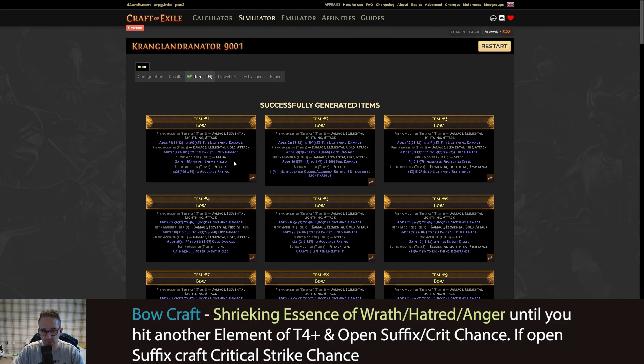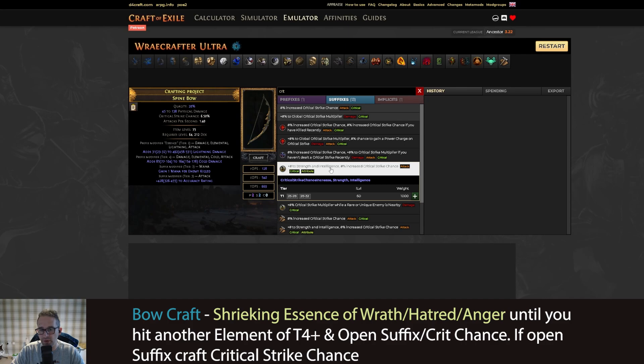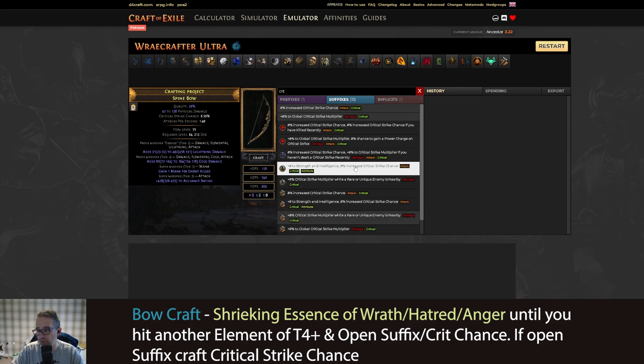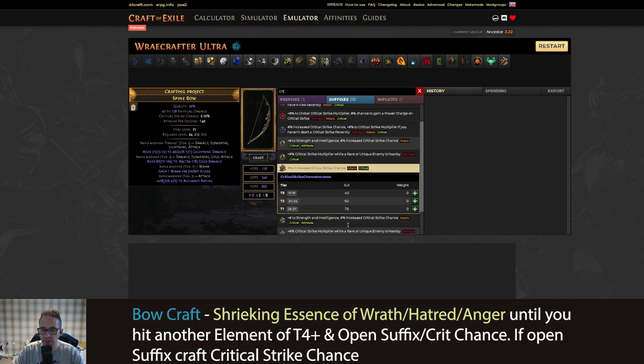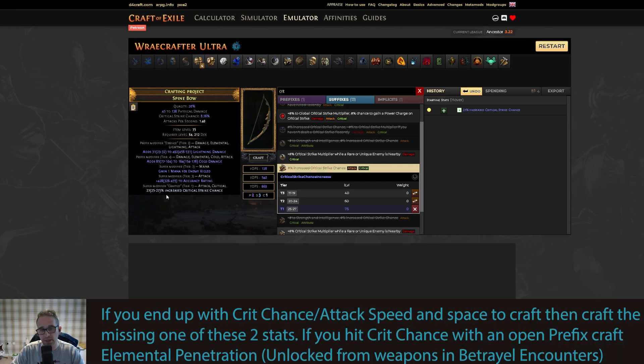Once you have that craft, let's look at an example result: flat lightning, T4 cold, and two junk mods we don't care about. We move it to the emulator and add crit chance. It's up to you which craft you pick — if you have the right suffix it's worth crafting crit chance with attributes, but that costs an exalt for the higher rank version and we won't have this bow for long, so just go crit chance and get as high as you can. This bow gives us an LEDPS of around 550 and a base crit chance of 8.26%. That's ample to clear your atlas once the other gear is together.